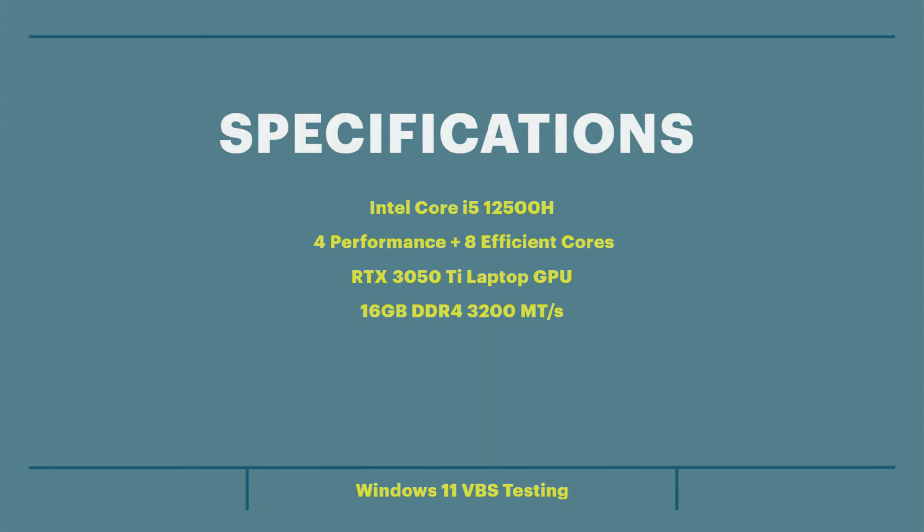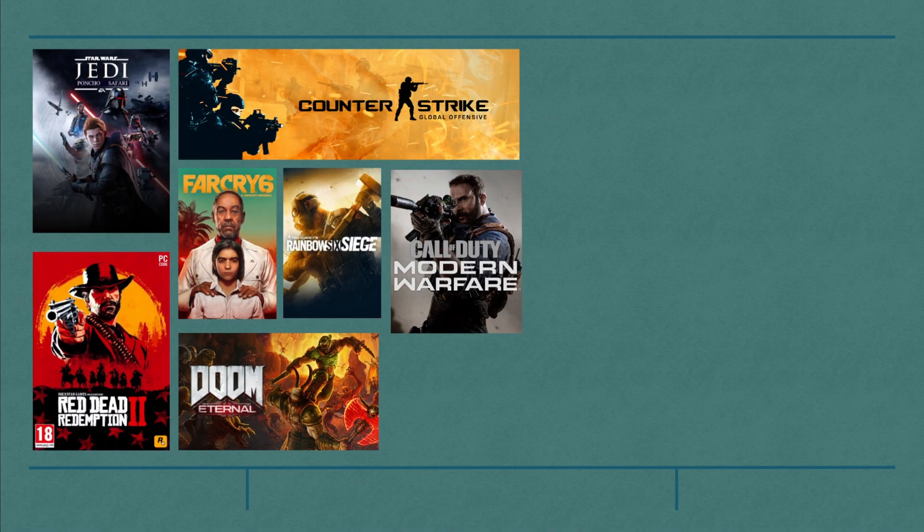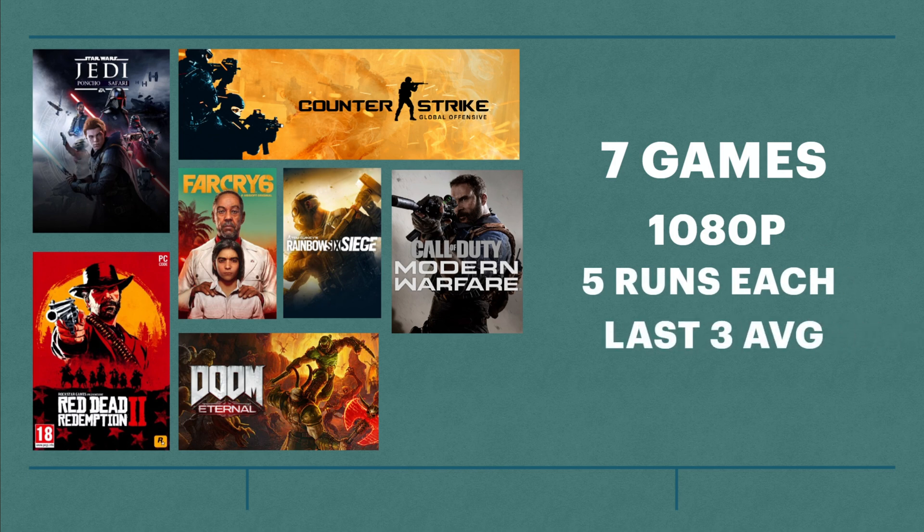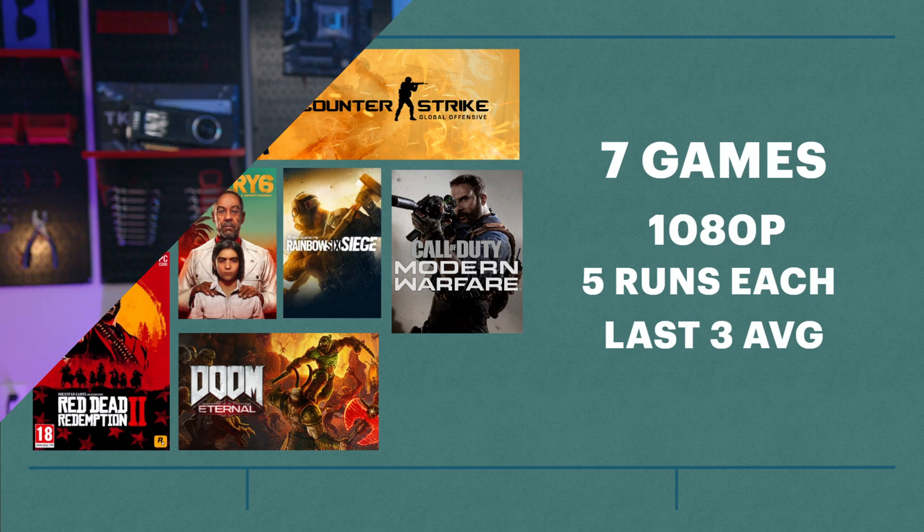So what do the numbers look like? I tested seven games at 1080p. I did five runs of each, disregarding the first two runs and keeping the last three to make an average. That's to compensate for possible turboing when the CPU and GPU are cold. I did the first tests with the PC as it was from the factory with all of the VBS features on, and then again by simply turning off core isolation, which is basically a fancy name for the set of features that is VBS.